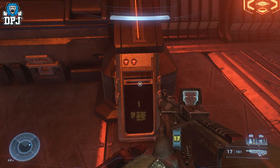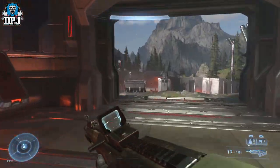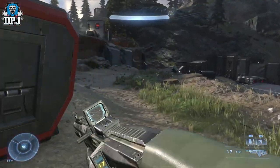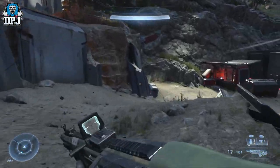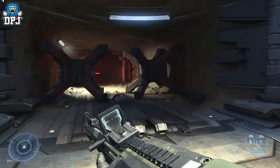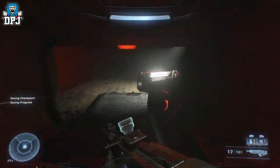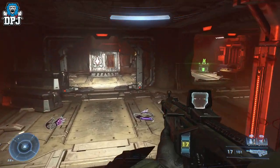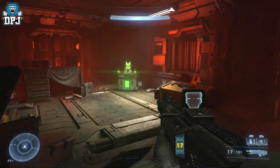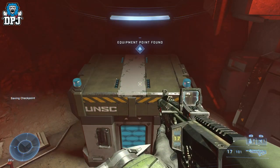Next up, we're going to grab the one Spartan Core within this area. Leave this area via the right-hand side door, come down this way, and take a sharp left. To get in here there's normally a force field, but the force field is behind that building we just saw, directly opposite the door on the right-hand side. Shoot the engine core to drop the force field, come down here, and the Spartan Core is right there.